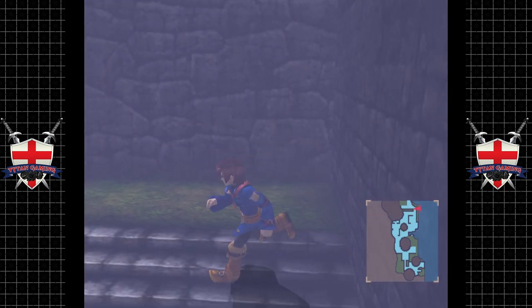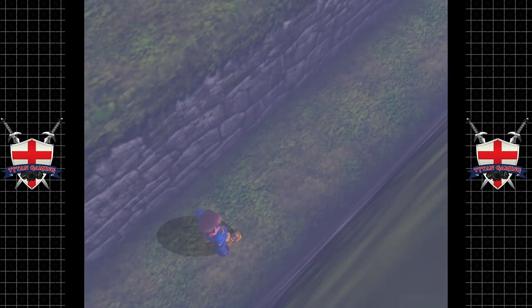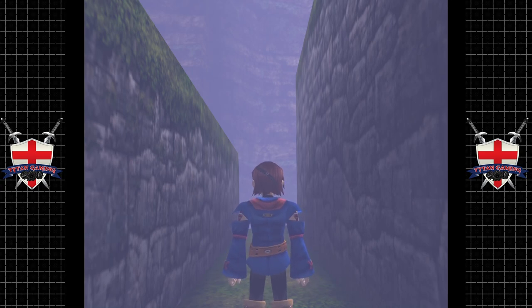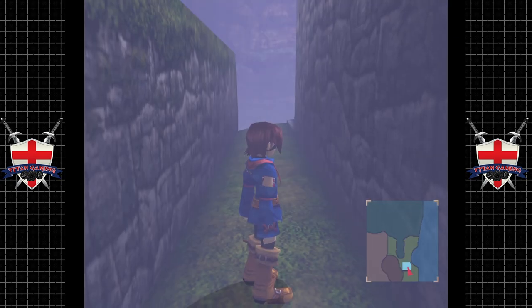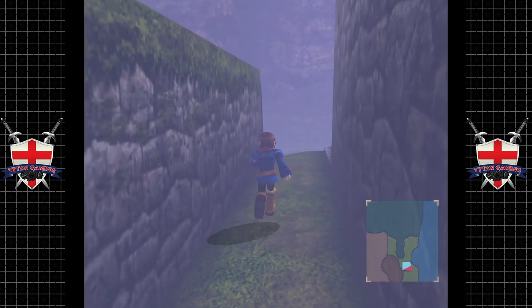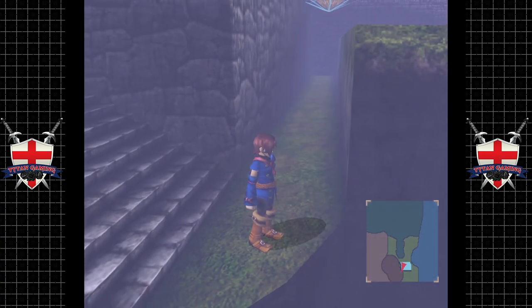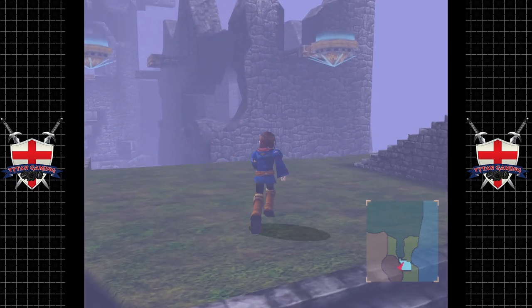There is somewhere another cham — not 100% sure where. Got a rough idea. Oh — there's definitely something watching us, dude. There's a chest somewhere around here.